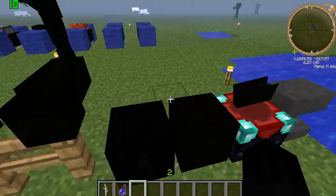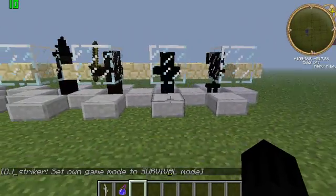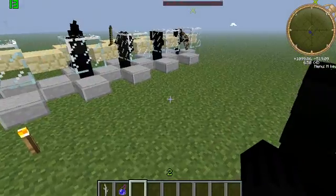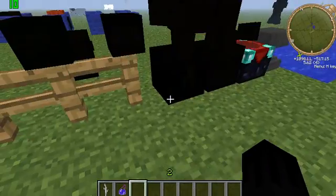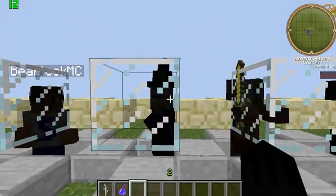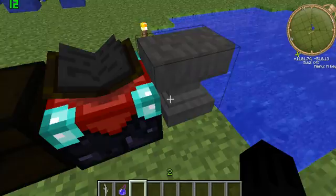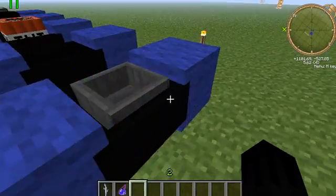Hello everyone. I'm going to show you my Minecraft error — it's caused by my video card. All the entities are black: all the heads, the pigs, cows, sheep, chickens, zombies, skeletons, pigmen, witches, creepers, and even Steve. Also chests, enchantment table books, squids, and minecarts — all of them are black.